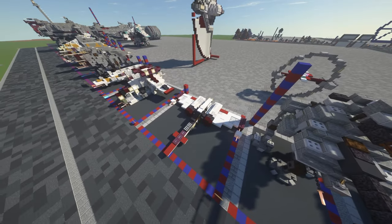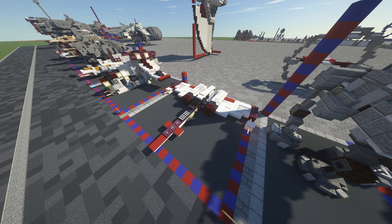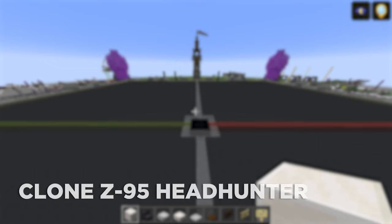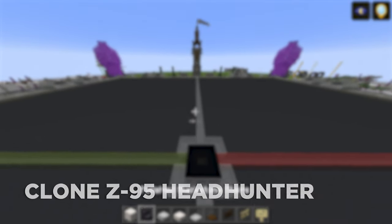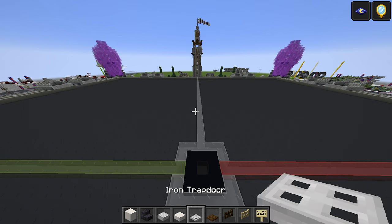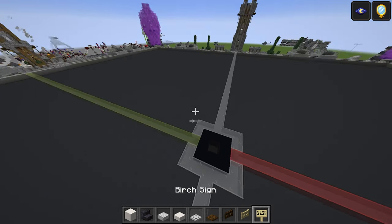Let's crack on with the build — we're going to do it all in one take since it's not too difficult. To make the build we're going to need: quartz block, polished blackstone stairs, polished diorite slab, smooth quartz slab, iron trapdoor, dark oak trapdoor, dark oak fence gate, birch fence gate, and birch sign.